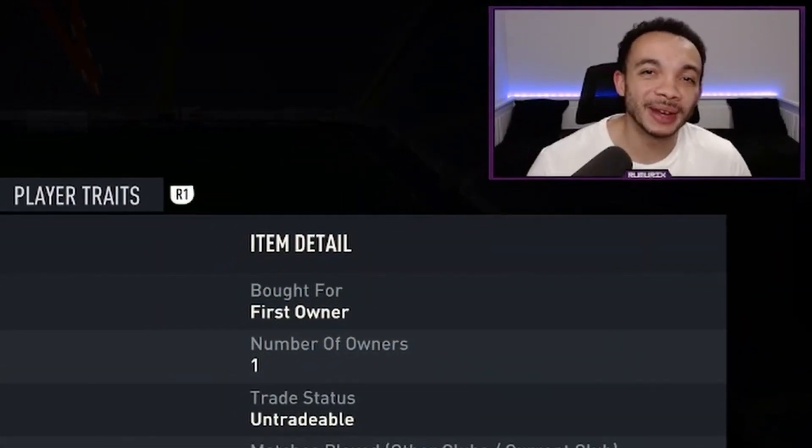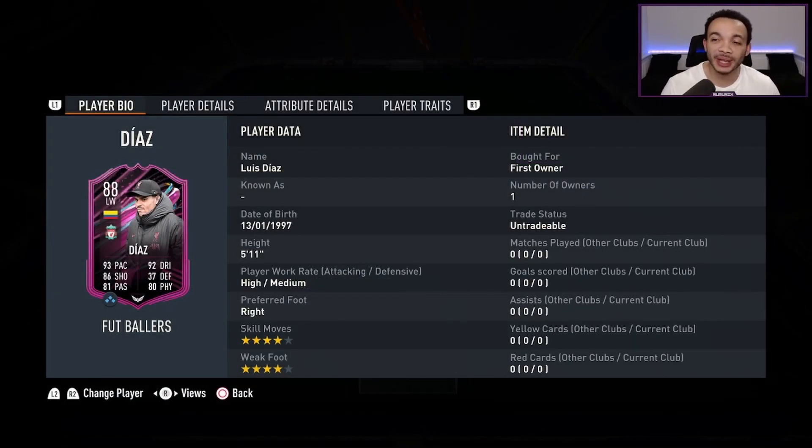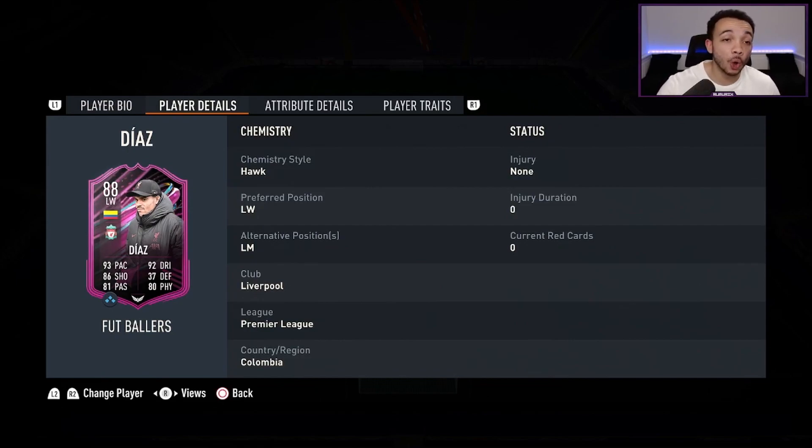Welcome back. Today we're looking at the 88-rated Luis Diaz. He stands 5 feet 11 inches tall, has high/medium work rates, his preferred foot is his right, and he's got four-star weak foot and four-star skill moves. He is an objective card, but you need to complete the 86-rated Luis Diaz SBC for an 83-rated squad, then complete the objective: score a finesse goal in five separate matches using Luis Diaz in squad battles on minimum semi-pro difficulty or rivals. Five games — it's a little bit long to be honest, but I'm going to let you know if it's worth your time.